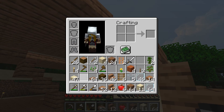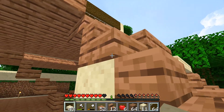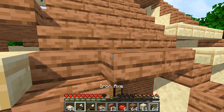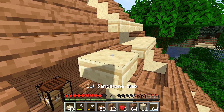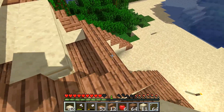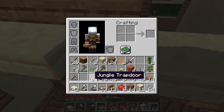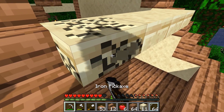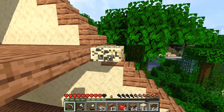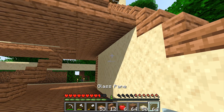That seemed way cramped. Let's take these two off and continue it all the way over. This is why we don't make design choices on camera - no, it's fine, it's all good. I gotta make it even with this one - we got it, we're not gonna die. I know it looks like it but we're good.